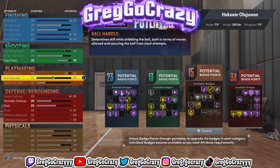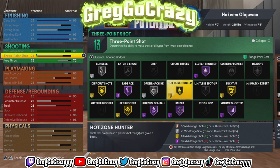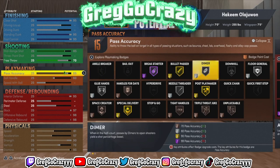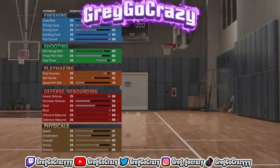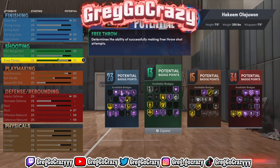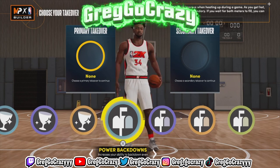I toned it up to a 70 free throw. The reason I gave him a 70 free throw is because you need free throw if you're gonna use this build as a big man inside center. Some of my past builds I made without free throw and I regretted it — from now on I make all my builds with free throws. As you can see, he does get a gold rebound chaser; I wish I could have gotten Hall of Fame rebound chaser but this build just doesn't get there.